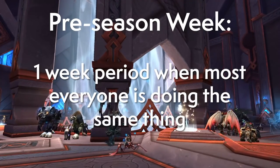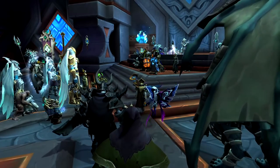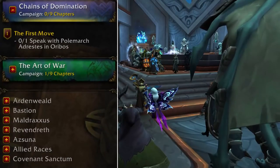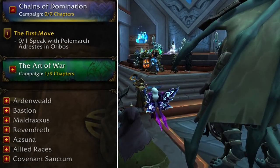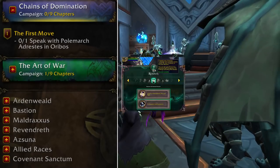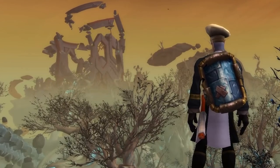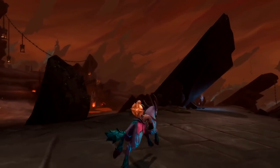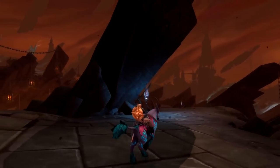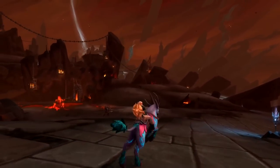If you're jumping in during the first week of 9.1, you're in a special period called the preseason — the brief window with the most player overlap. Once the season begins, players will zip off to their preferred endgame. You'll first visit Orbos, pick up a quest to begin the Chains of Domination campaign, and over the following weeks watch for new quests as they appear via your covenant button.